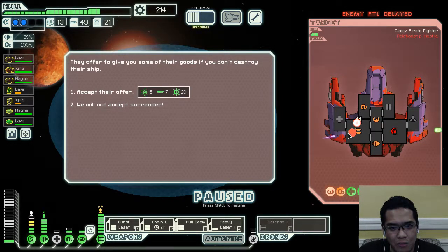I really want a surplus of fuel even this late in the run. Five fuel costs about 15 scrap total. We're basically in the sixth sector — let me just recheck. Yes, we are in the sixth sector.